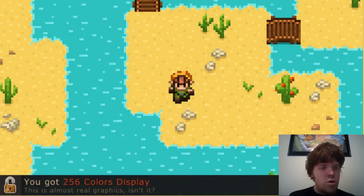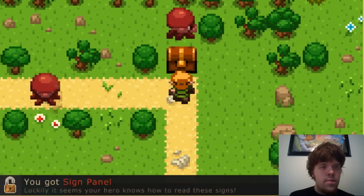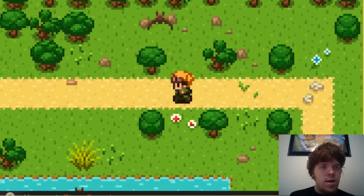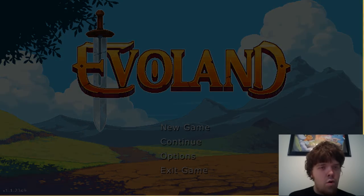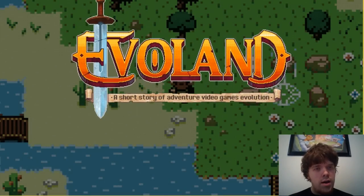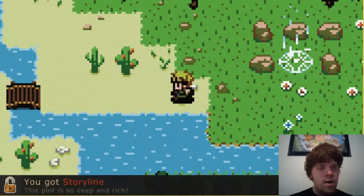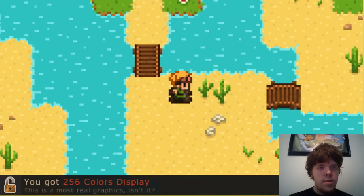256 color display — that looks much better. Got a sign panel. Now, I've recorded this a couple times and every time I read that sign panel it freezes. So I'm not going to read it. It just says that that path is reserved for agile adventurers. I got storyline. Get the color display — much better.